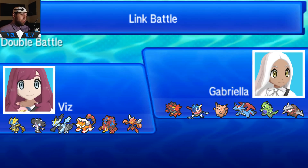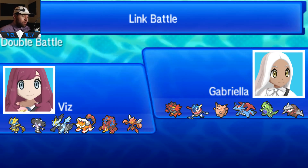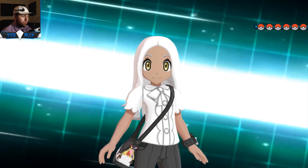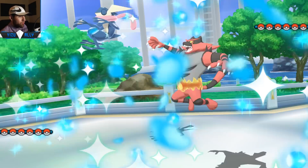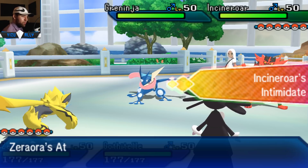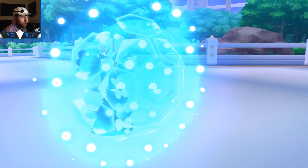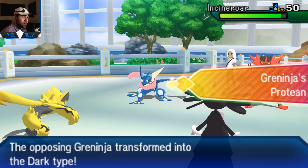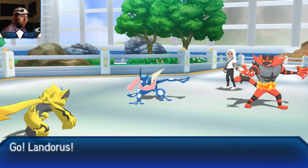Next up we've got versus Gabrielle. I'm using a different team this time - I wanted to use a different team with Xerneas. It still has Gothitelle, kind of the same set but this version is more standard with a little bit less special defense and a bit more physical bulk. This team is made by Giftrix, I believe. I lead off with Assault Vest Xerneas. Gabrielle leads both Dark types - that's pretty threatening for Gothitelle even though I do trap them. Since Incineroar has U-Turn, they might be able to escape, so I switch Gothitelle out to Landorus.